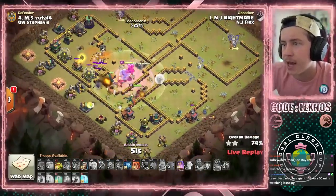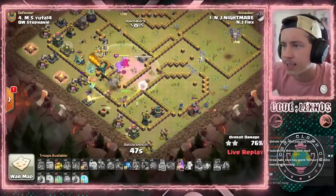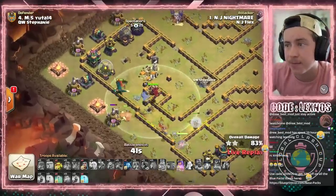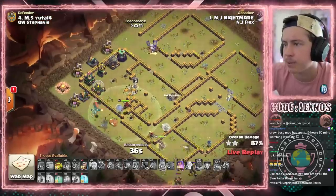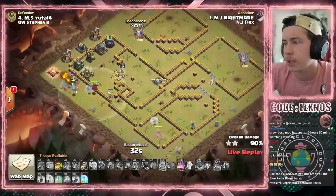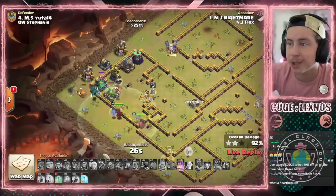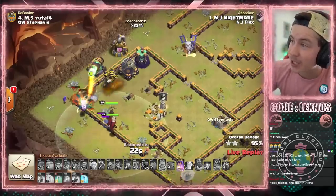Queen has access to everything as all these walls are open. 46 seconds. Healers on the Queen are getting targeted by the Air Defense. Dragons peeling off toward the left side. It's just a race against the clock — time fail or a triple? I think he's got plenty of time. Queen gets all the buildings at 6, she's going back up. 30 seconds. We got two spells we don't even need. Queen Ability still intact. 24 seconds — he's got it. That's a 3-star for NJ Flex.